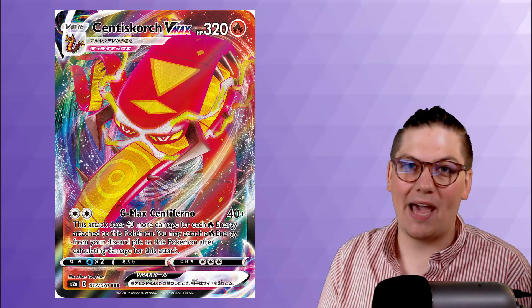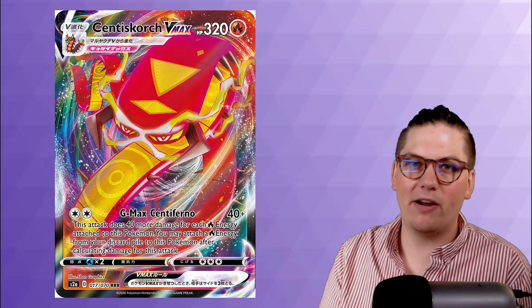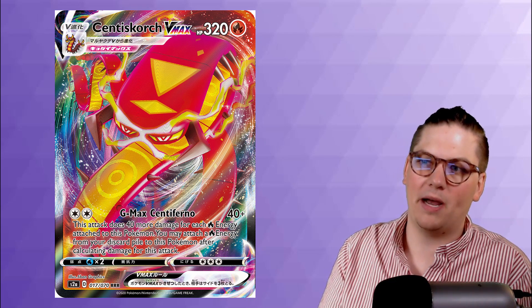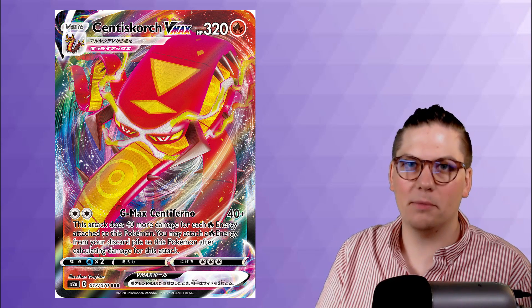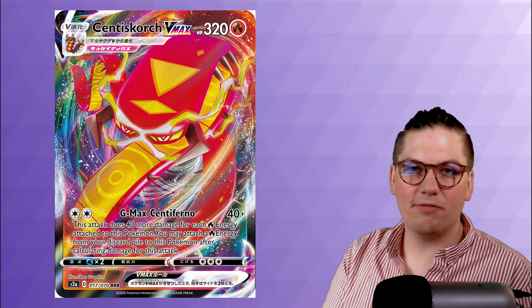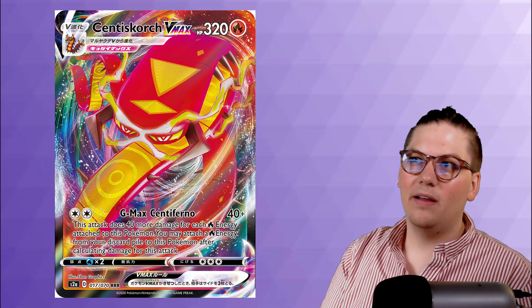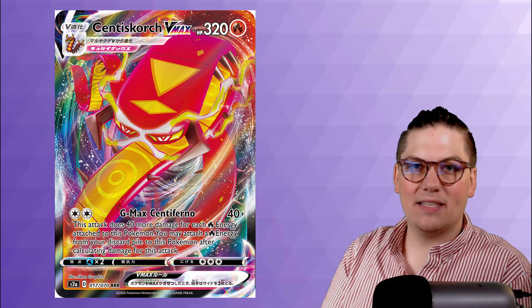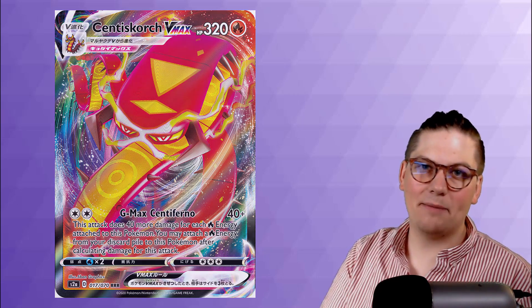Number 9 is Centiskorch VMAX. Its G-Max Centiferno attack for 2 colorless energy does 40 more damage for each fire energy attached, and you may attach a fire energy from your discard pile after calculating damage. You can see how it builds up big numbers late in the game with cards like Welder, Heat Factory, and Fire Crystal. However, with 320 health as a VMAX and not one-shotting other VMAXs until late game, it takes too much time to hit the numbers you need — so Centiskorch VMAX lands at number 9.